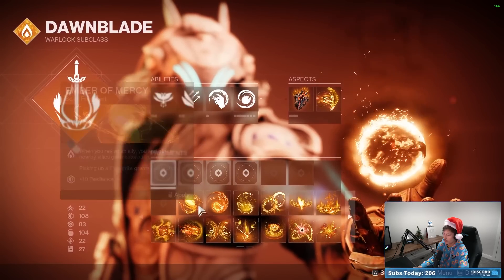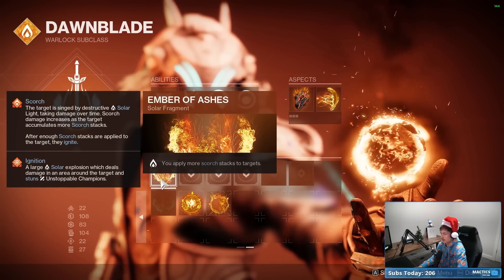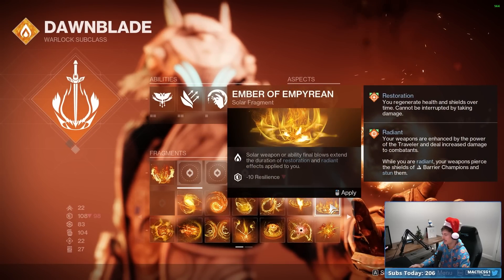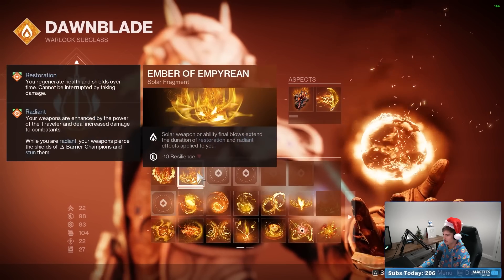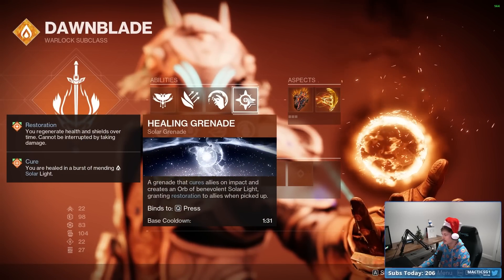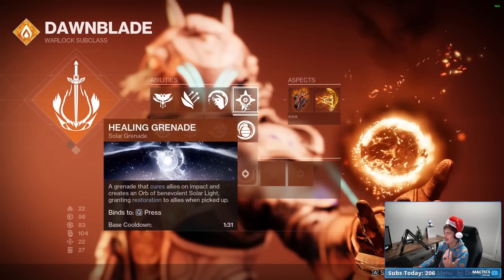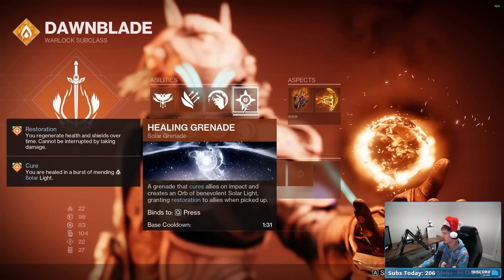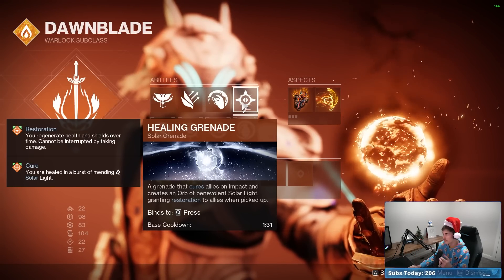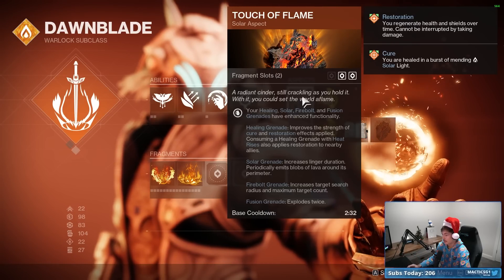For Fragments: I definitely want Ember of Ashes so we apply more Scorch stacks to targets. Probably Ember of Empyrean so we can extend our Radiant and Restoration effects whenever we get solar weapon final blows, which will be frequent. We'll throw on Healing Grenade so we have a way to get Restoration. Touch of Flame also gives your Healing Grenade Restoration x2 instead of Restoration x1 — so we get Restoration x2 anyway. Maybe don't even bother with Heat Rises.